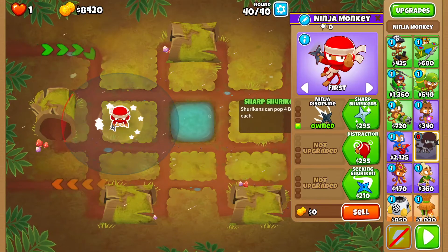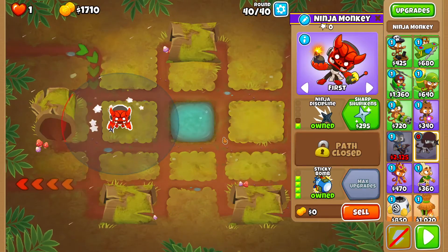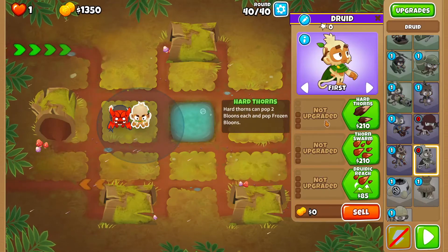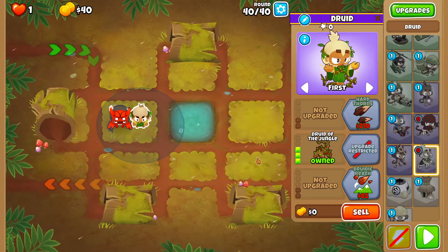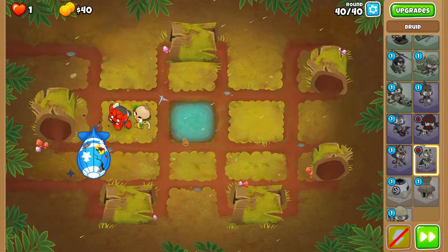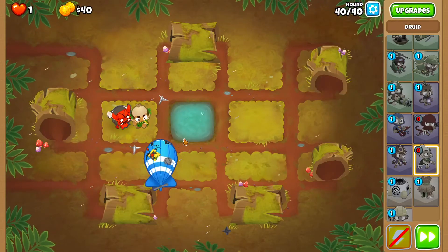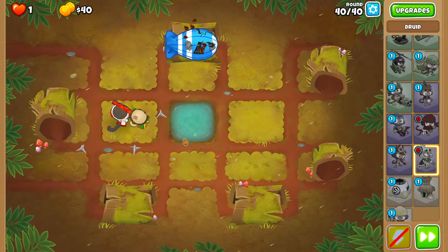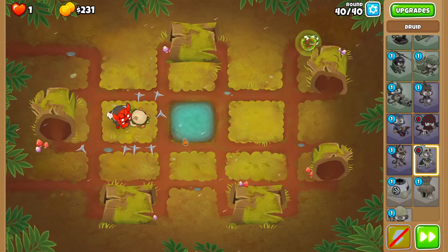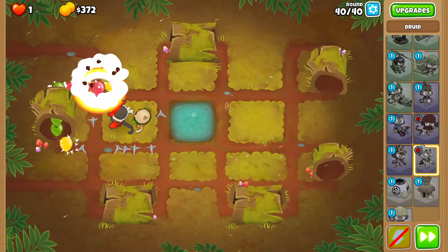You're gonna want to go 1-0-4. Next, grab a druid and put it next to it — you're gonna go 0-3-0 — and just press play. The druid will clean up these little guys.